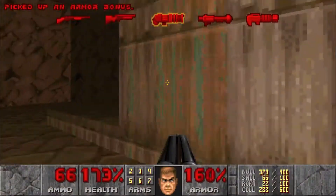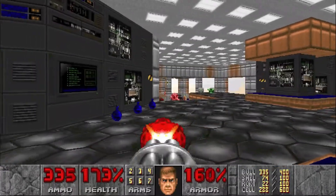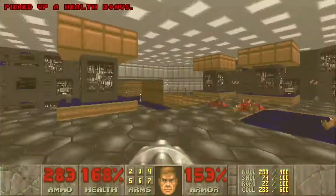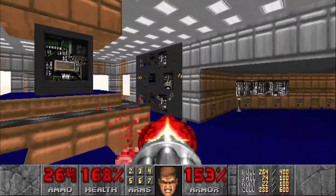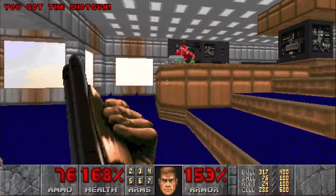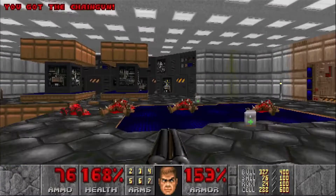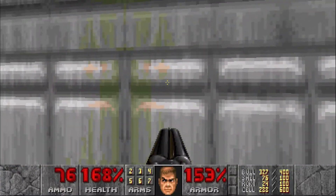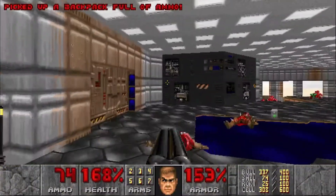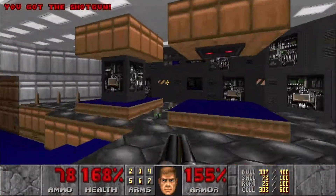Let's head inside here. We've got some shotgunners, some imps, some pinkies, and a chaingunner right there. Let's head down here — we've got a couple more chaingunners just around the corner. And we've got the rocket launcher right here. There's a little spot here where you can hop up, and we're going to deal with that at the end of the level. First, we're going to open up this wall where the green streak is — there's going to be a Revenant behind. That's a secret right there. We don't need the supercharge yet, but we probably will later. Also right here, you can open this up for another secret for the computer area map.